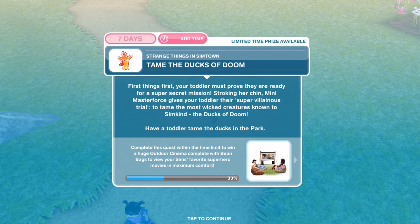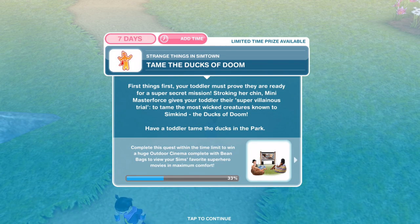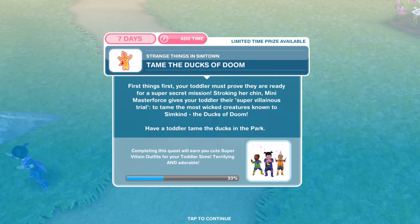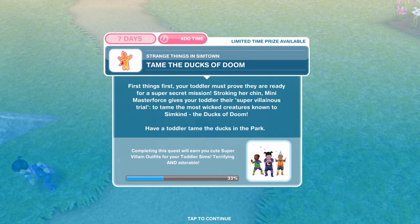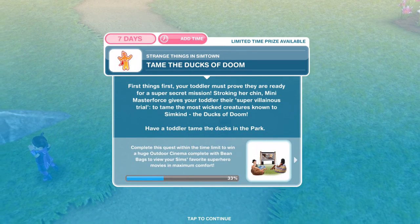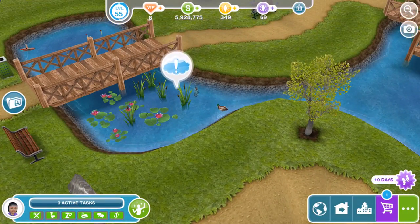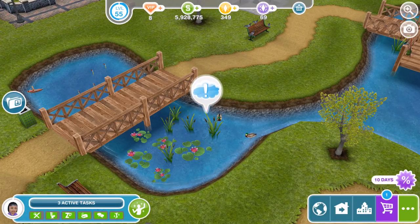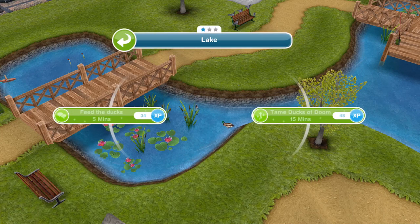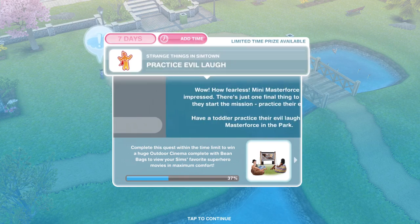We've accepted the mission. Now we need to tame the ducks of doom. First things first, your toddler must prove they are ready for a super secret mission. Mini Master Force gives your toddler their super villainous trial: to tame the most wicked creatures known to sim kind — the ducks of doom. Have a toddler tame the ducks at the park. Over by the bridge there's an exclamation mark — click on that and tame the ducks of doom for 15 minutes.